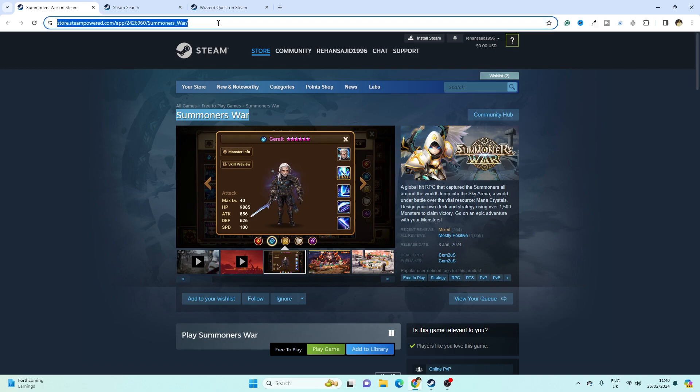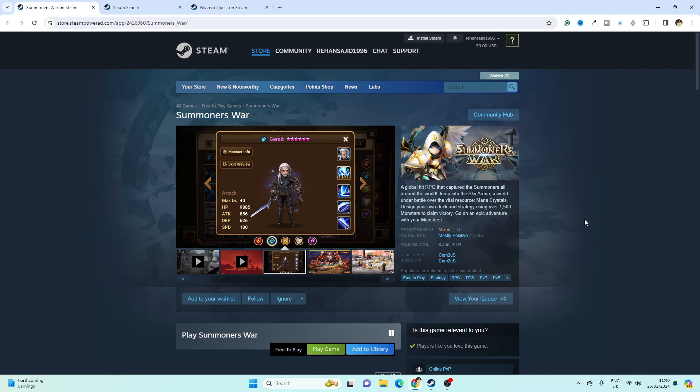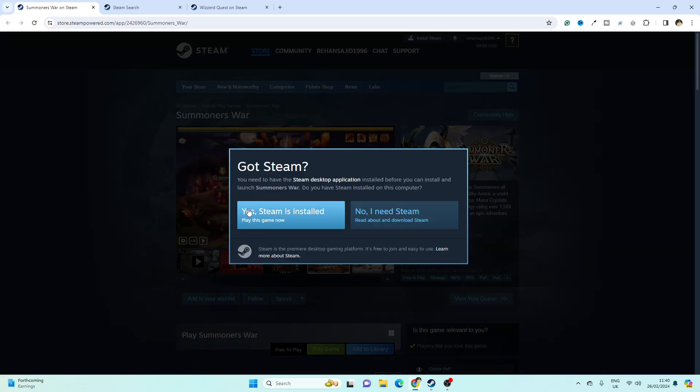Simply click on this link and you will be here. Then you have to click on 'Play Game'. Simply click on it — here you will see two options: Steam is installed, and the option if you need Steam.